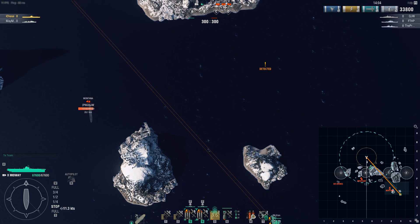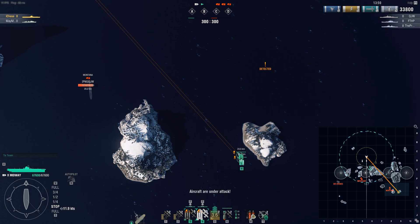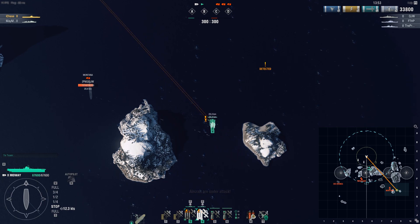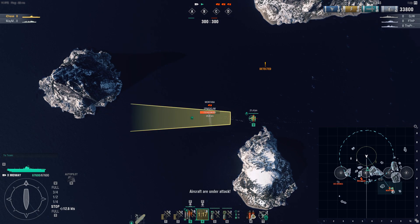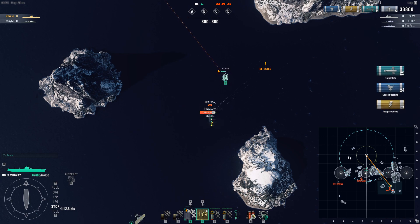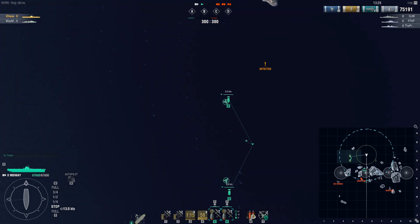As you can tell right now, my squadrons are approaching the Montana and they're going to be under the AA fire of this ship. As I'm passing by, I'm going to be executing a strike. In this particular instance, I am going to have more of my planes get through this Montana's AA. Strike's going in, and you'll see that I have one completely unscathed squadron. Which means that in most cases, without using this skill I'm getting through maybe 3-4 torpedoes against a full AA spec Montana. With this skill, I'll usually be able to get through about 6-7 torpedoes, which in terms of damage is quite a bit better and can make strikes worthwhile.